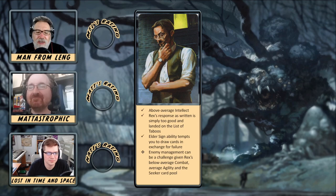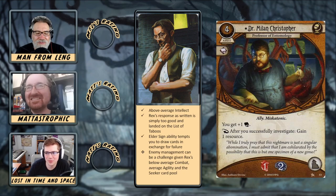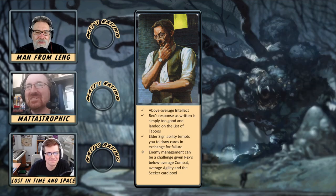The first thing we need to talk about Rex is that his response has ended up on the optional list of taboos. It has been limited to once per turn, which I think is very appropriate. Otherwise you can use it repeatedly and that just gets really silly. You're basically using a Deduction every single action when you investigate.